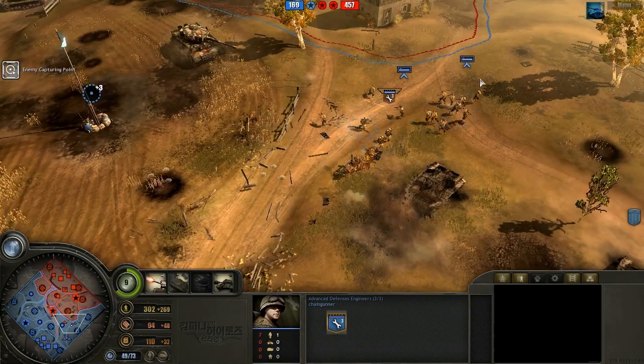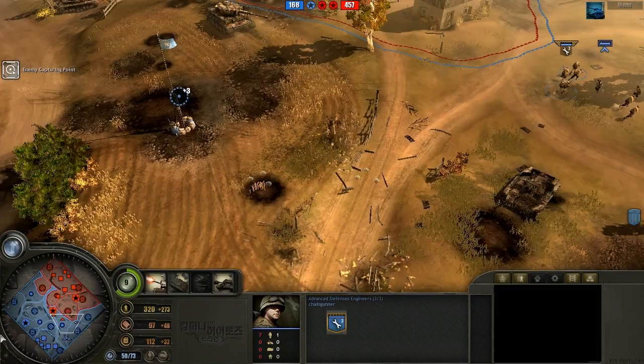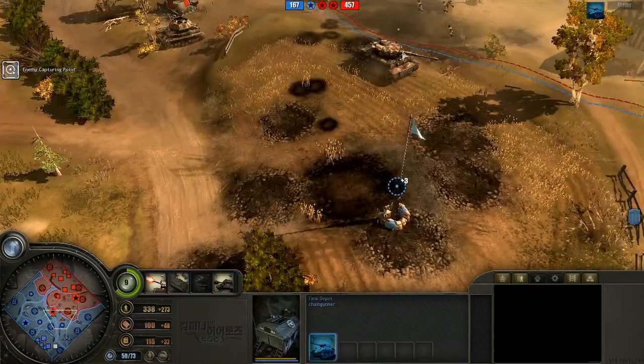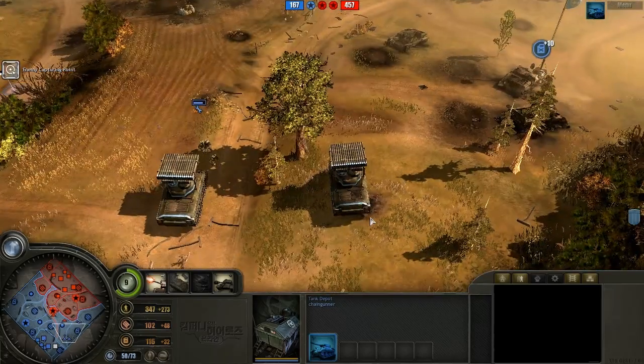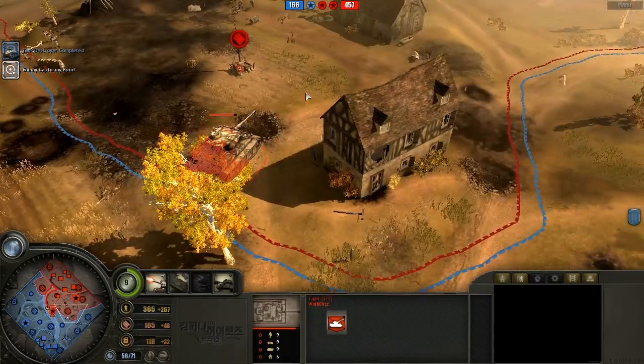That means he doesn't have much available for field repairs, however it is ticking up at a ridiculously fast rate. But he doesn't really have anything to deal with this Tiger — he is getting an M10, but an M10 isn't exactly the best thing to counter a Tiger with.